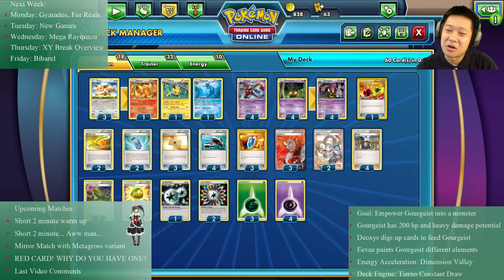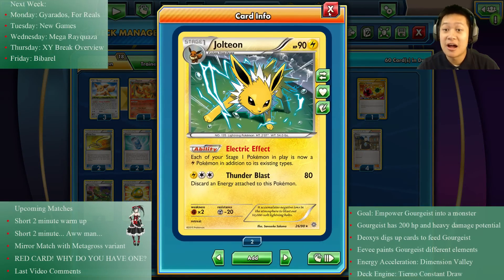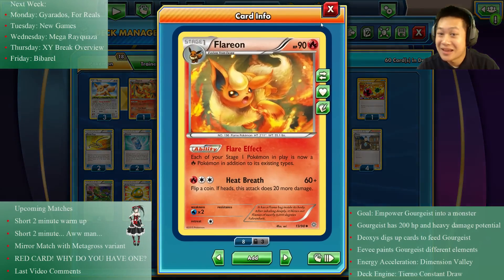To make Gorgeous even more powerful, I'm going to use Jolteon, Flareon, and their Eeveelution line — they make Gorgeous attack for the same elements, so he can snipe things like Rayquaza, Beltom, Mega Septile, and a lot of popular cards that happen to be weak to those particular elements.